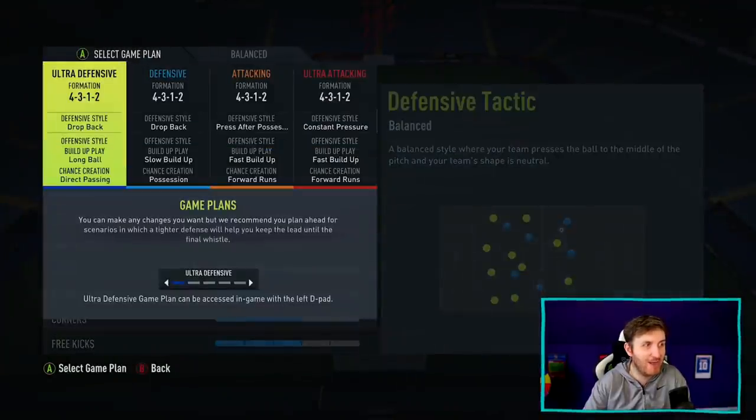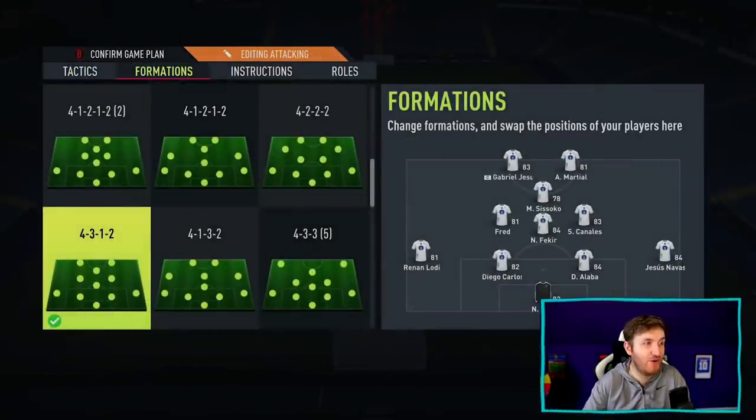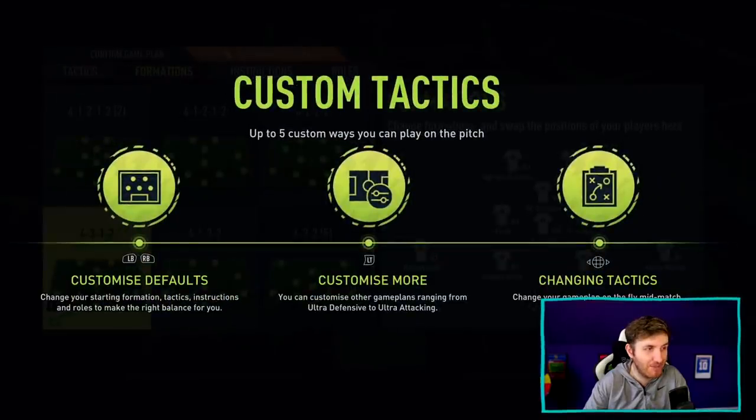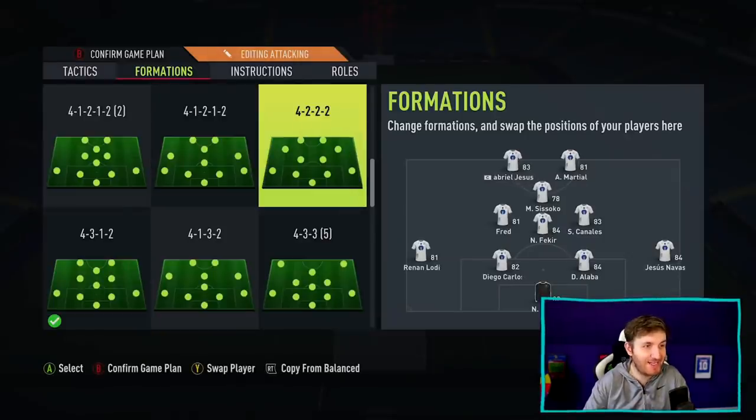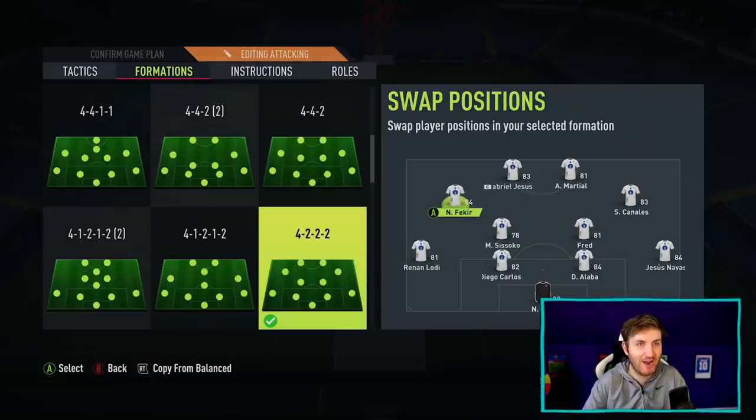You're probably wondering what formation I'm going to use in-game. I am loving this formation more than any other right now in the whole game of FIFA 22, and that's actually going to be Triple 2. When I do that, I'm going to make sure Jesus is left striker, Sissoko goes CDM, Nabil Fekir will go to CAM, and Canales to CAM as well. I like having the option of a really good attacking forward in Fekir, and a more well-rounded CAM in Canales — someone who can create more with his passing. And I like the option there with Fred and Sissoko.